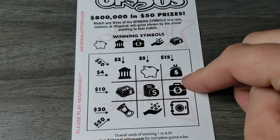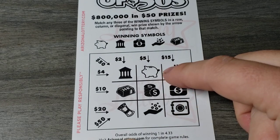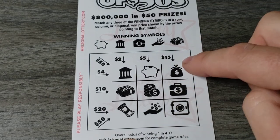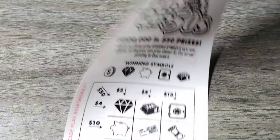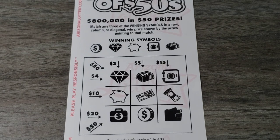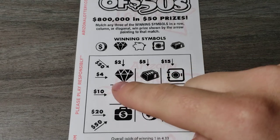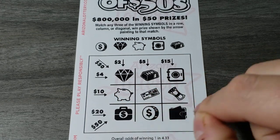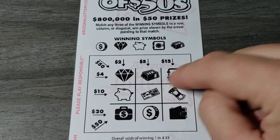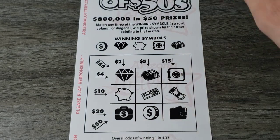Suitcase — no suitcase. Coins — no roll. Piggy bank and money bag — nope. Next one — this one's fun, I kind of like this one. We got diamond, piggy bank — nope. Diamond, check — no. Diamond, bar, safe — nice, four bucks there! Diamond, check — no. Okay, we got six bucks back now, better than a kick in the shorts.